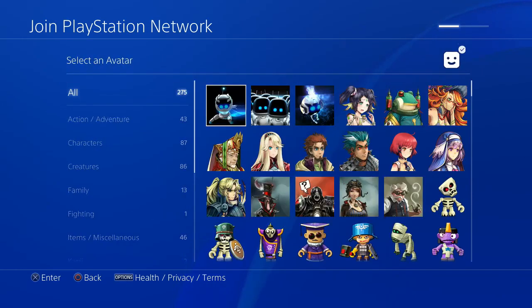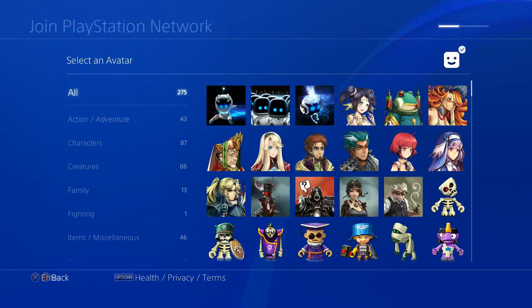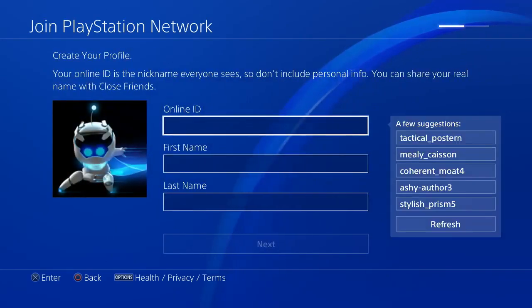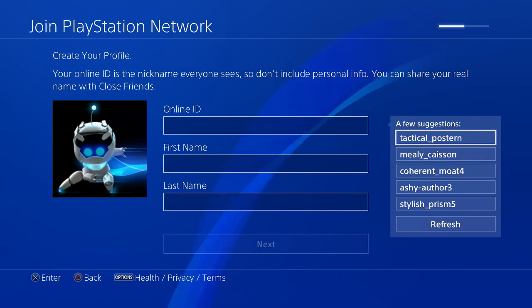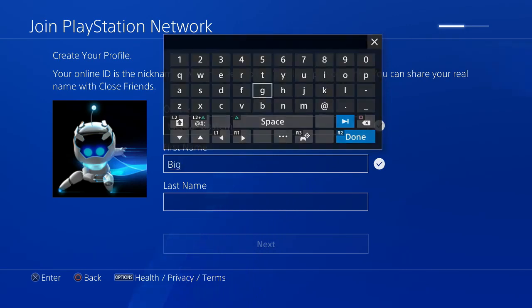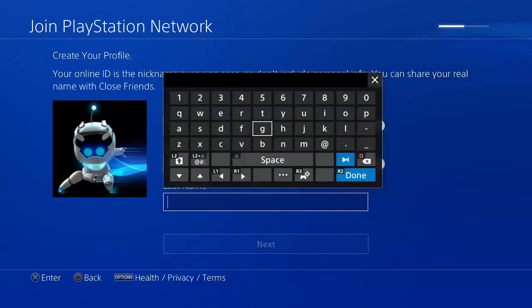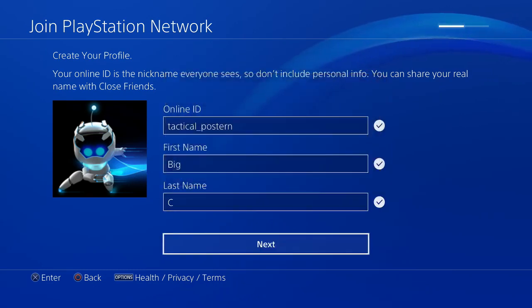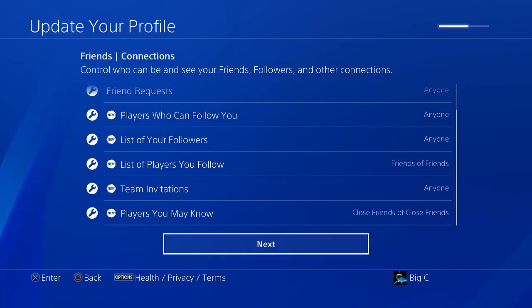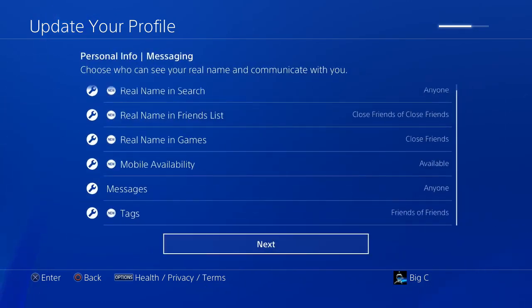Select an avatar — I normally just pick the first one to go as fast as possible. Select the first suggested name. I label my accounts in alphabetical order to keep them organized, so I use a first name like 'Big' followed by a letter — this one is C. Click Next, scroll down and click Next again, then hold down on the D-pad to move through the screens quickly.